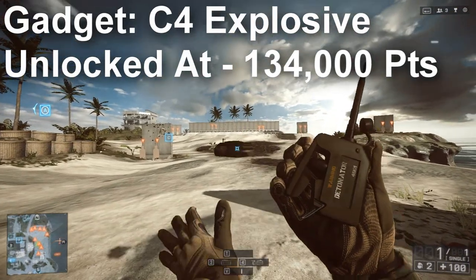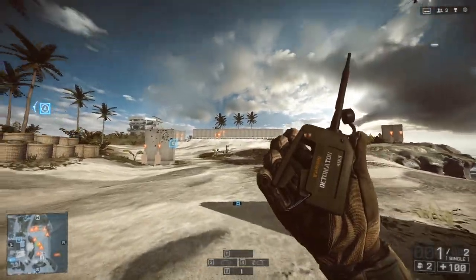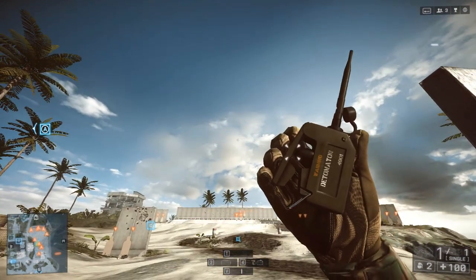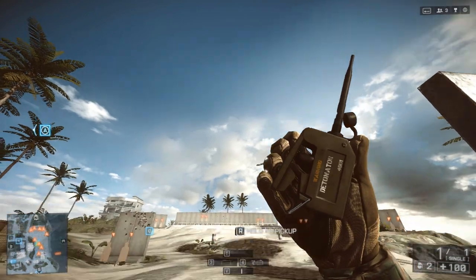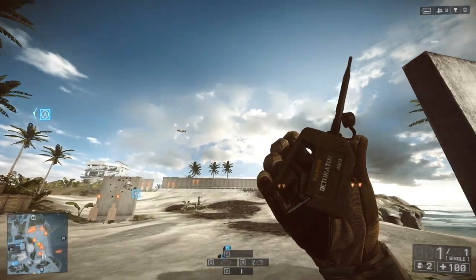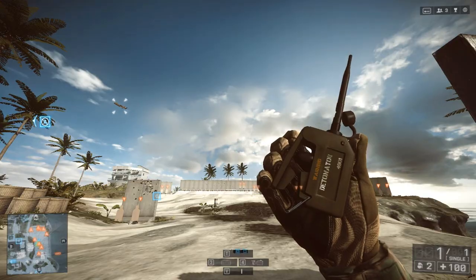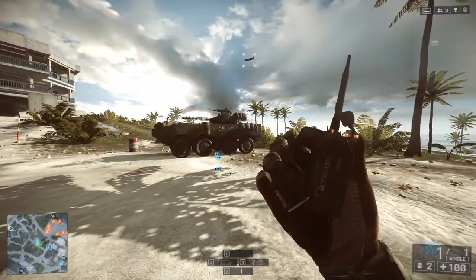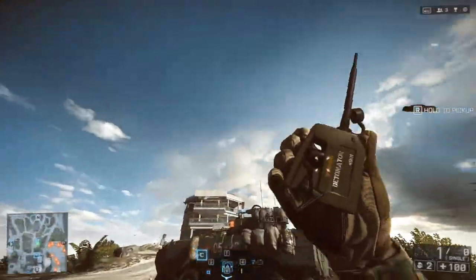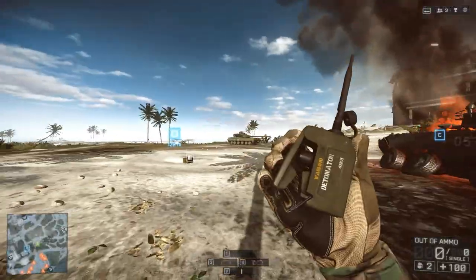Last but not least, we have C4 as the final gadget you unlock for the support class in Battlefield 4. Most players don't need an in-depth guide — it's a classic explosive device you place and detonate, killing infantry, destroying vehicles, blowing up walls, etc. In BF4 you can finally throw it a reasonable distance, similar to Bad Company 2, so you can stick it onto vehicles without being right next to them — unlike BF3 where your soldier seemed to have the weakest throwing arm imaginable.